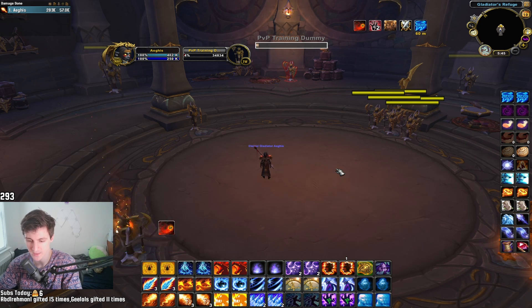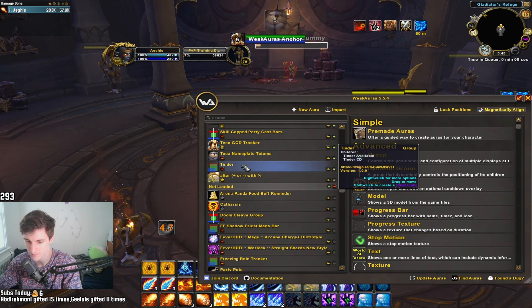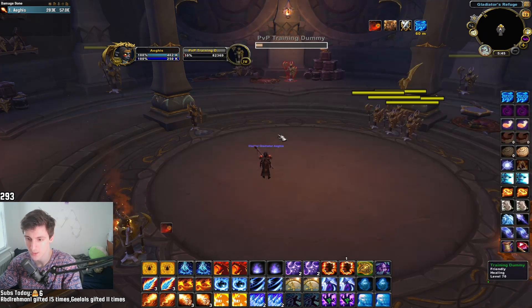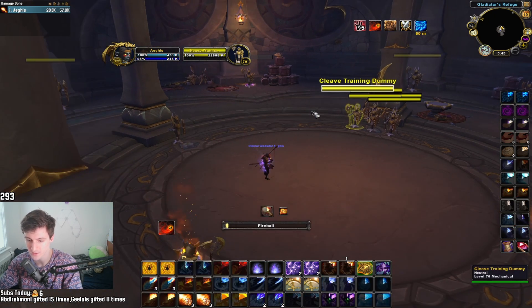To track this, I have a weak aura — the Tinder weak aura — which I'll put in the description so you can get it yourself. Basically, it's going to tell you when it's available, and then whenever you use it, it'll tell you how long until your next proc. I'll explain why this is important in a moment.